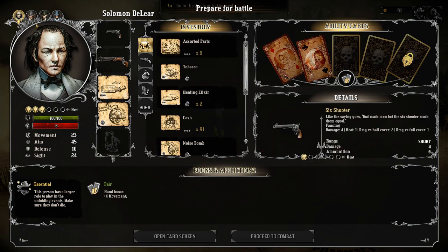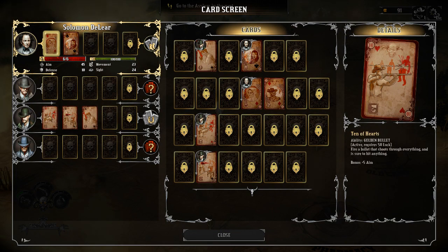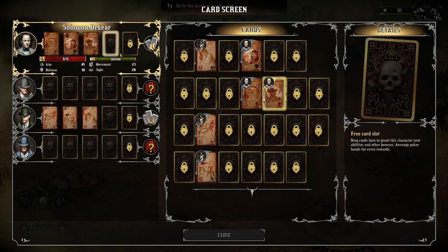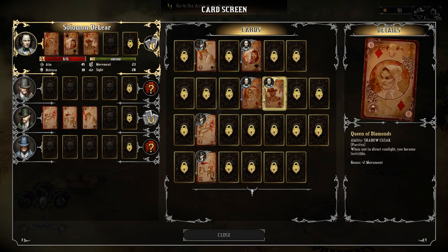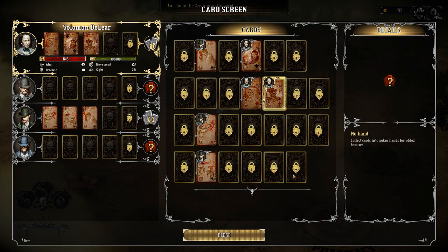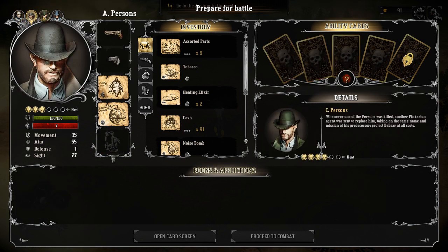We've got a couple of healing elixirs and a blueprint. As for the cards, one of the devilish apprentices is our sniper — he has all the tents. Solomon has almost all the other cards. We got a new one, the king of diamonds, which allows us to sense nearby enemies and get plus four sight. There's really no reason not to put that on Solomon, so he's got a little more sight now. We're still missing boots for everyone.